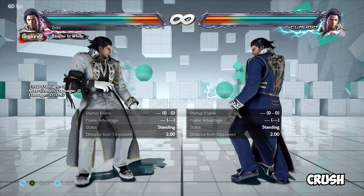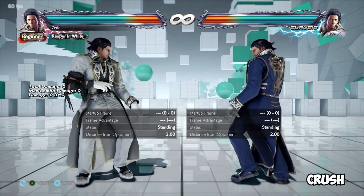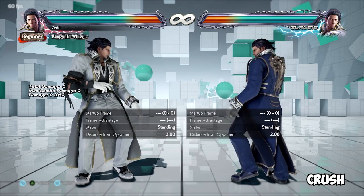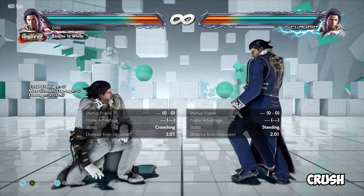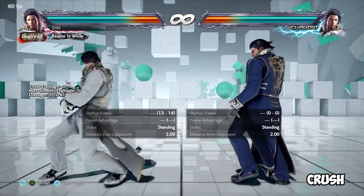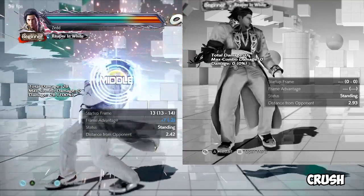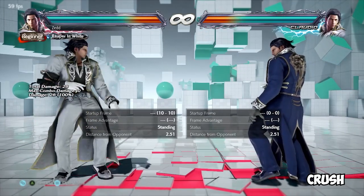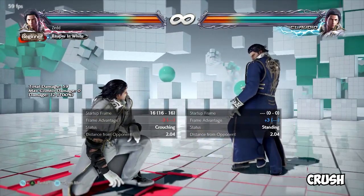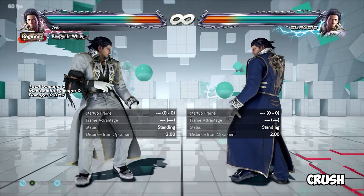Crush — a move that has invulnerability or iframes to another move property for a limited time frame. There are a few subcategories: high crush, mid crush, and low crush. A high crushing move completely avoids highs by crouching. In Tekken 7, the status shows standing, crouching, standing, crouching. So if a move evades highs, it will have crouching frames for a moment. Using down 1 plus 2, down jab, down 4, down 3 — any move that actively avoids high attacks by design is a high crush, and this is often where you'll see moves phase through opponents as well.